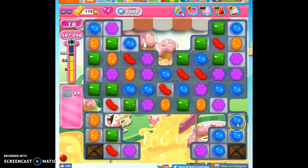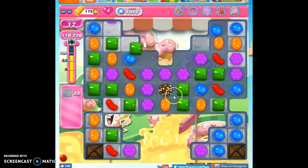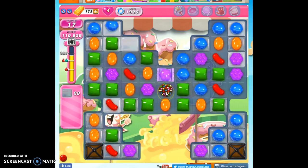The next thing we have to work on are these isolated areas down here. A striped wrapped combo is going to be my best bet against that if I can manage it, or here I think I can make a color bomb. So if I can pair a color bomb with a special, that'll help.